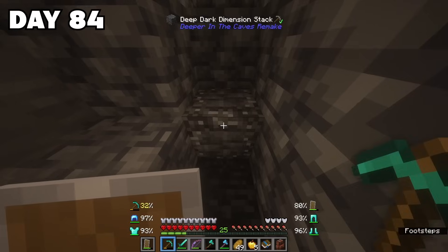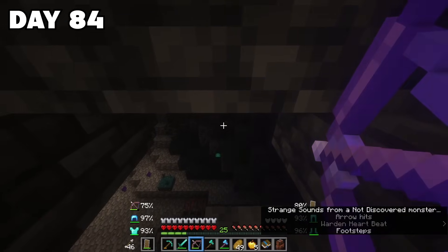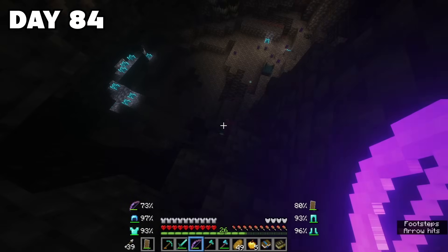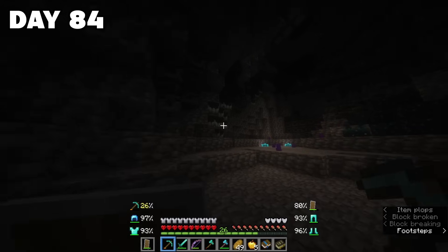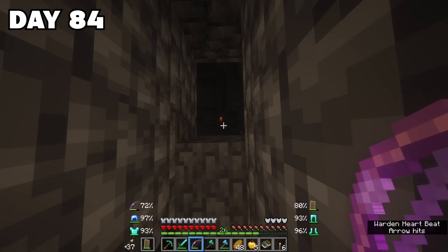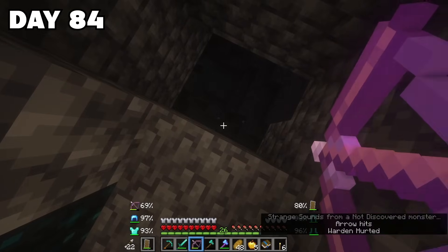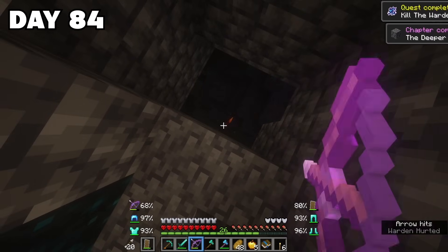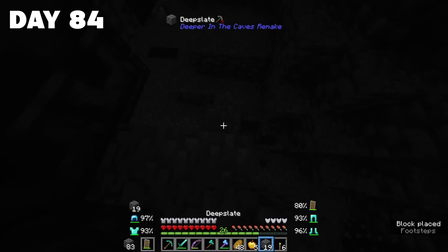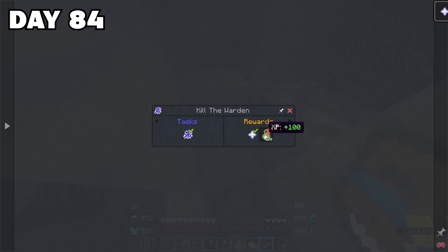I needed more levels for enchanting, so I looked in my quest book and saw that if I killed two more skulk zombies I could get some more XP — so that is what I did and I went to explore the deeper dark. I even found a few diamonds which I'd mine later with Fortune 3. Then in the cave below me was the Warden, and this time I had some arrows, so I shot and shot and shot at him until he died. I was so scared at one point he would creep up behind me, but thankfully he didn't. I went to pick up the loot and even got a nether star as a reward for killing him.